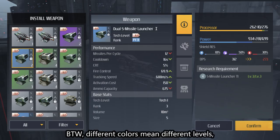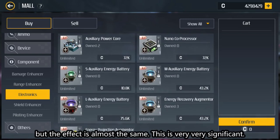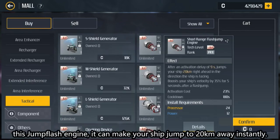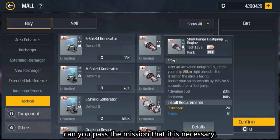By the way, different colors mean different levels, but the effect is almost the same. This is very, very significant. Because as long as you know what kind of effect they have, you can achieve your objective. For example, this Jump Plus engine — it can make your ship jump to 20 kilometers away, instantly. If you have never seen this item before, there's no way you can pass the mission that requires it.